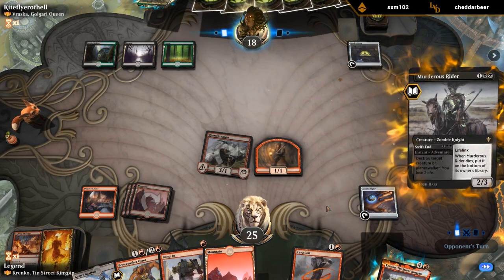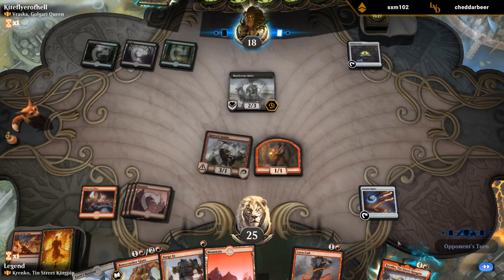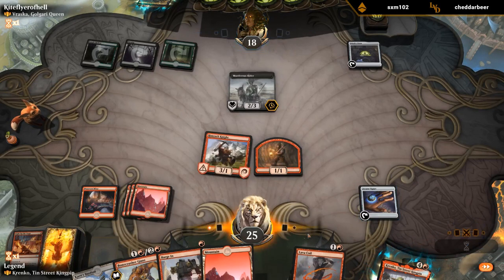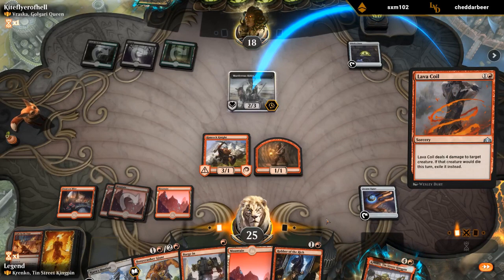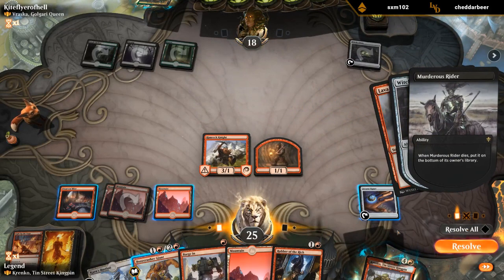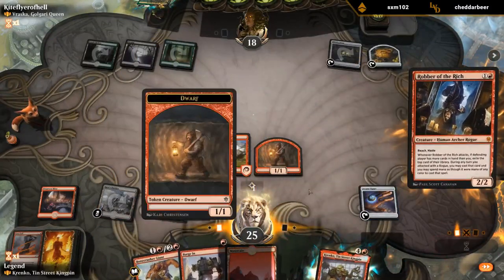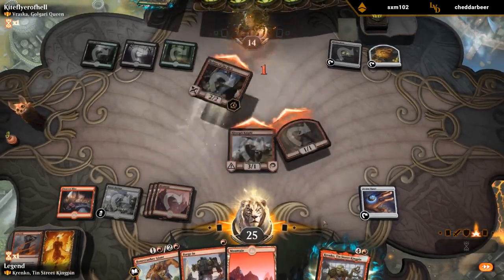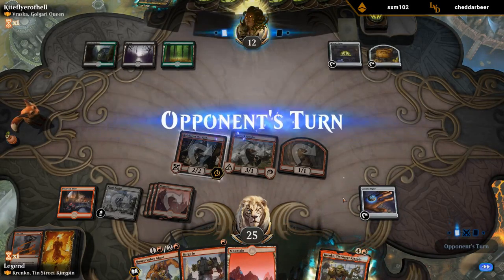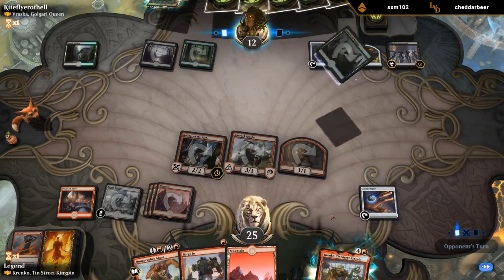So we'll see. Now they're giving me a nice target for Lava Coil — so that works out. They can sac it to the Oven to make food, and play a hasty Robber. Just a land, sadly. Well, I guess my opponent wants to draw that land — so we denied it. Like they denied our Krenko, it's only fair.